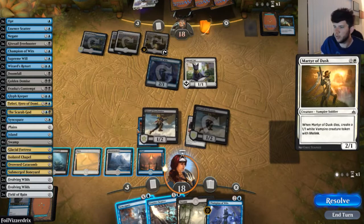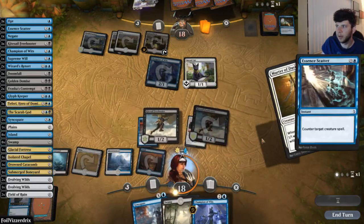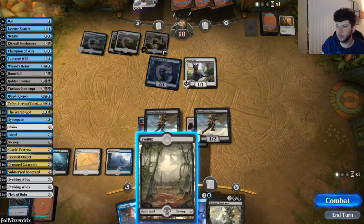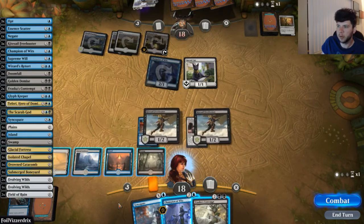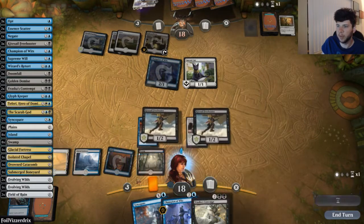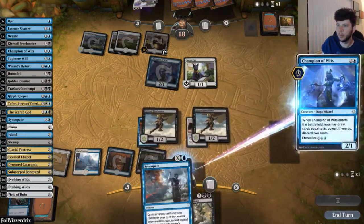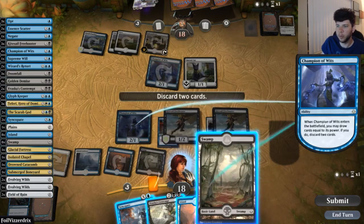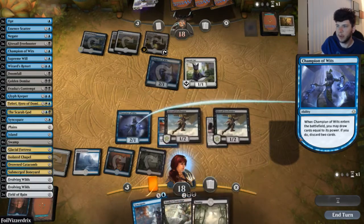This creature is kind of pesky so we'll go ahead and Essence Scatter it. We need to do something with our mana. We get Vraska's Contempt, which is an excellent card — good for something like Champion of Wits. We go ahead and get our Champion out, staying open with Syncopate for one. If they play a five-cost creature next turn, we can Syncopate and exile it. We draw some cards and pitch the lands, filtering through our deck.